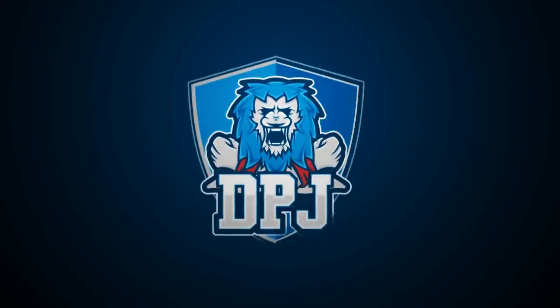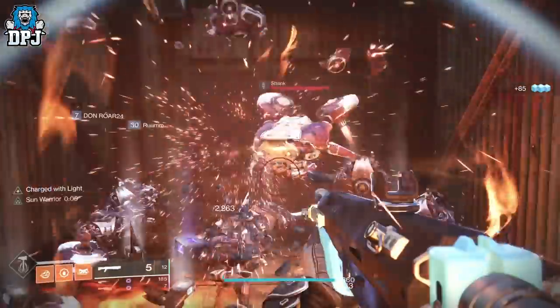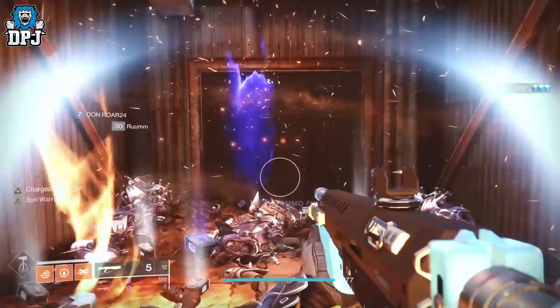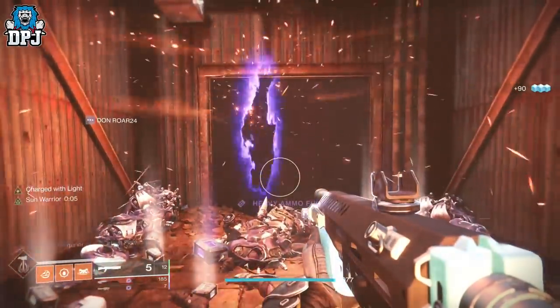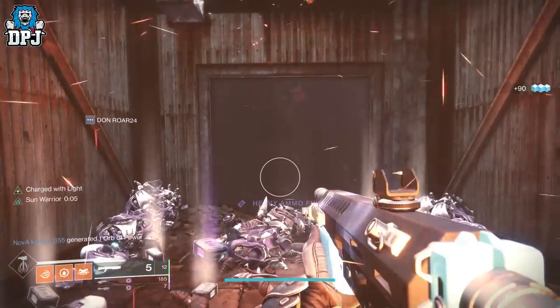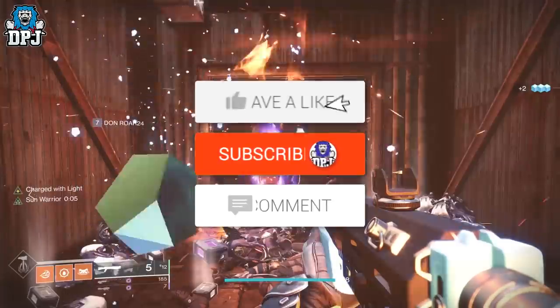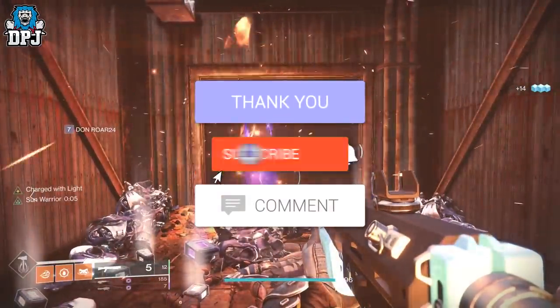So we all probably know about the Cosmodrome loot cave, more like a loot room but whatever. I have figured out a way you can farm this on a titan basically AFK and it's relatively easy to do. But even if you don't want to do this AFK, it still makes doing this to earn those primes and XP much easier than it already is.